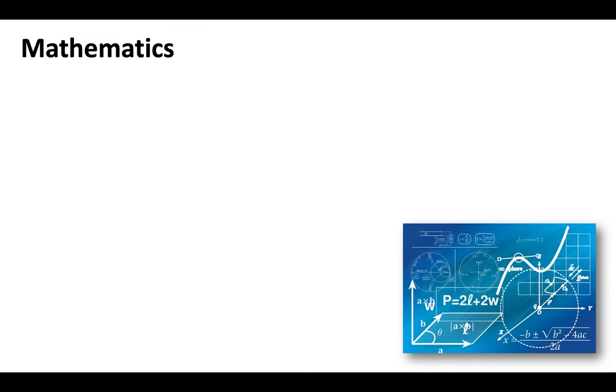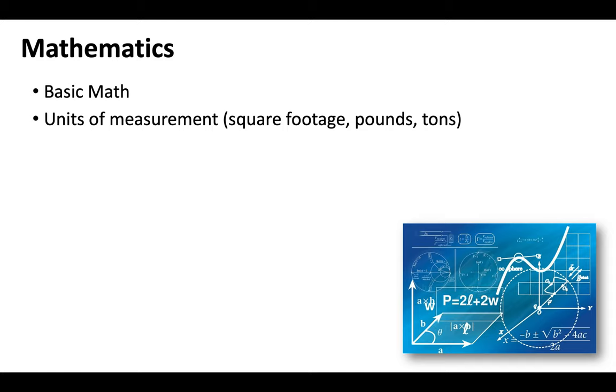The mathematics that you want to prepare for includes your basic math — addition, subtraction, multiplication, division. You want to be familiar with the different units of measurement: square footage, pounds, tons. You'll want to have some geometry skills to a certain degree. And as with all contractor licenses, job costing and estimation will be part of the exam, too, so you want to make sure that you're familiar with decimals and calculating percentages.